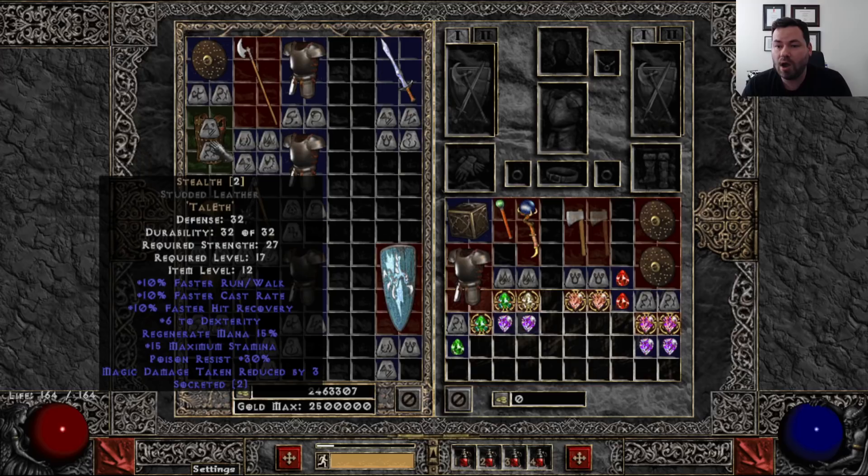When you put the Stealth rune word — which is Tal and Eth — whichever rune has the highest required level becomes the level requirement of the eventual rune word. So when we put Tal and Eth into this armor, we end up with Stealth, and the required level is 17. Just something to be mindful of as you start the ladder. So you don't go do your first Countess run, put the Tal and Eth in your armor, and then find you can't use it until level 17.